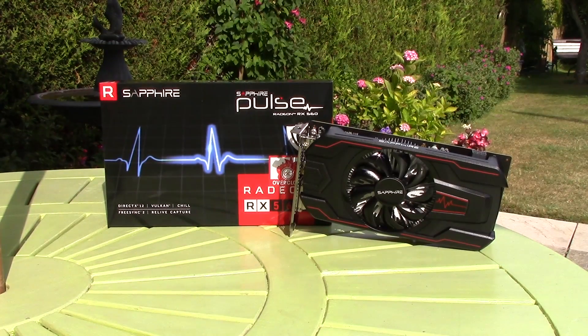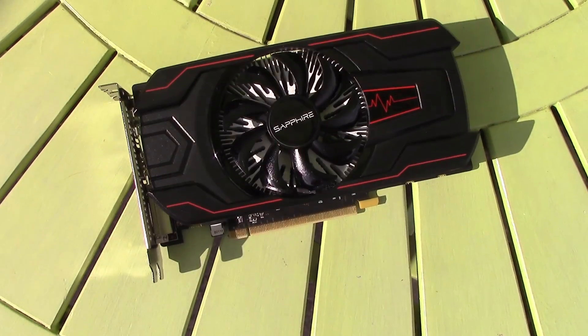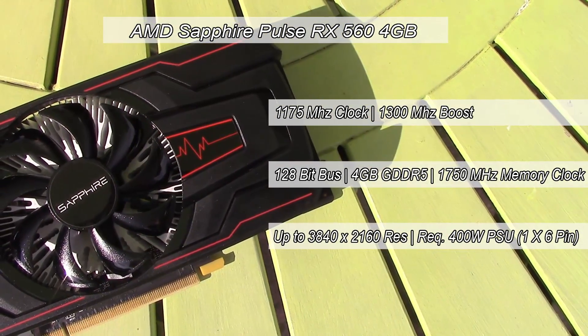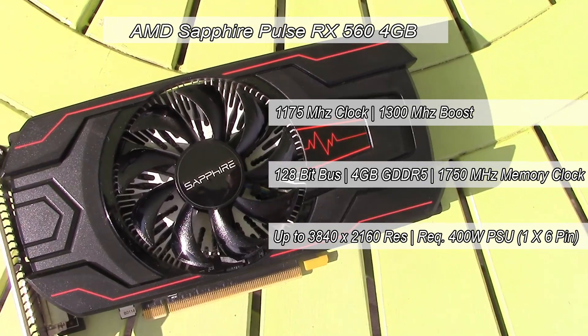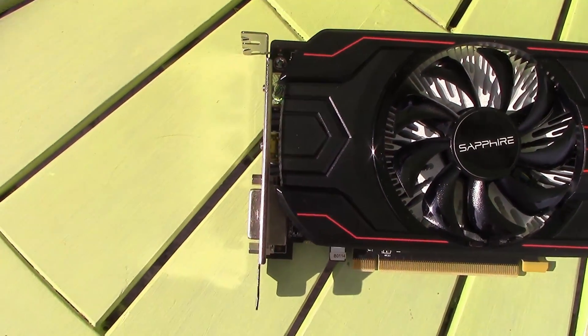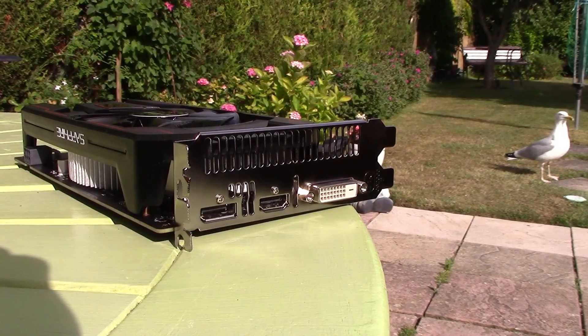I'll put the specs up on the screen for you guys, but I want to talk about a few of these features. This card has everything you would expect from a modern day budget graphics card: DirectX 12 support, Vulkan, Radeon Chill — which dynamically adjusts the frame rate depending on what's going on on screen — FreeSync, and perhaps the most underrated feature, Relive Capture.